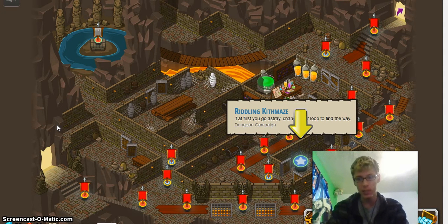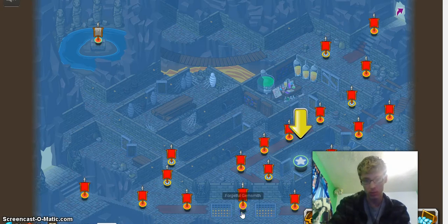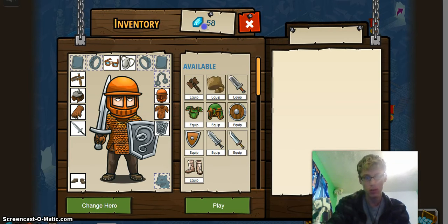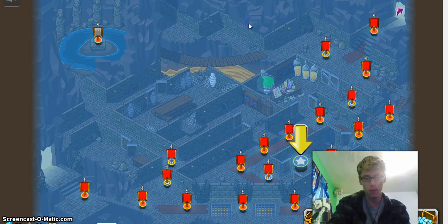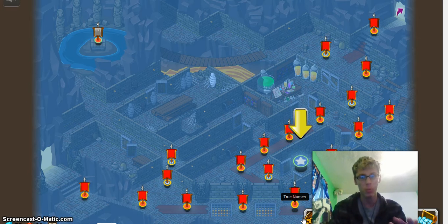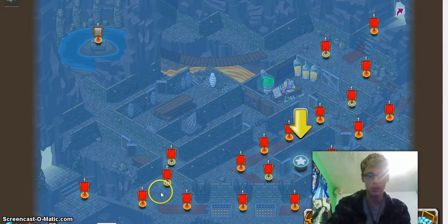My second tip is about the gems — these little box things right here. When you first play this, do not go to the item store and do not buy anything. Trust me, this will help you a lot. I did this, and this is actually how you're going to beat this game.